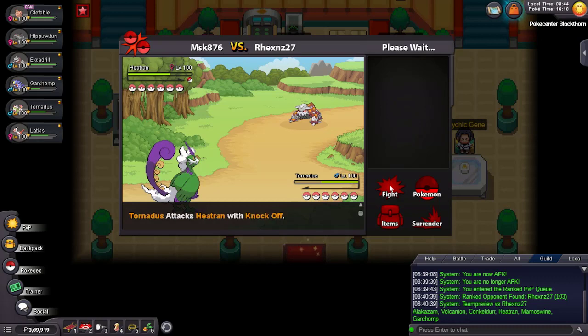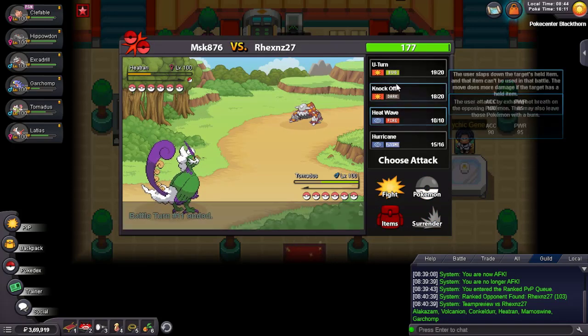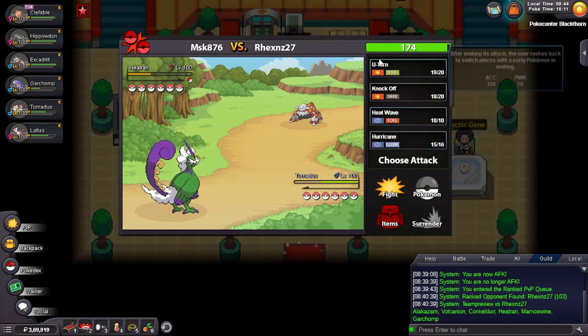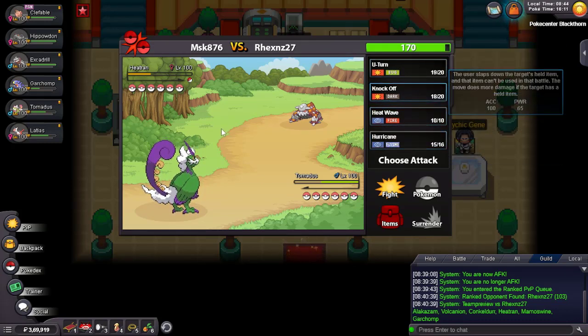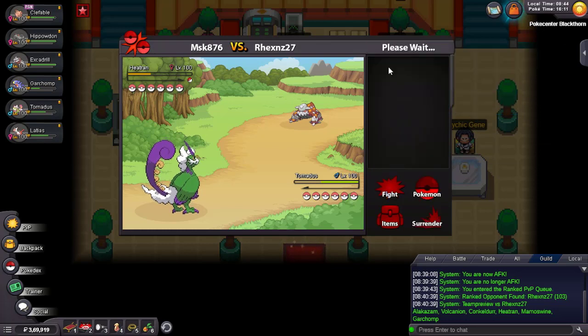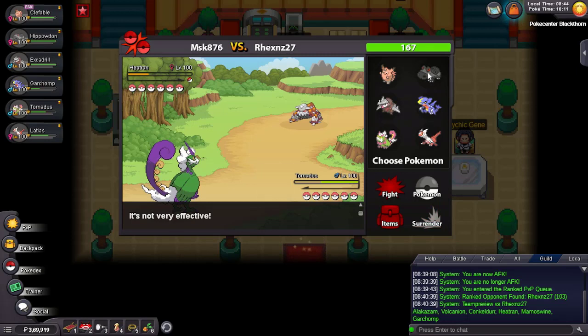He went Conkeldurr — great turn for me. I can easily drop a Hurricane without worrying. He went Heat Wave and missed — I should survive any move. Knock Off, it's Scarf so it's slower than the Garchomp. Magma Storm miss — great, awesome! It was Scarf nice — I can U-turn into Hippowdon and get sand up.